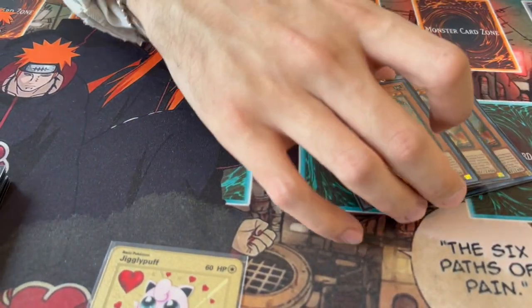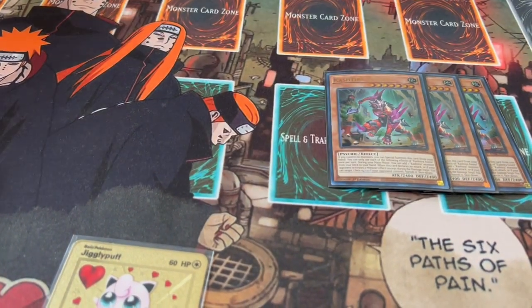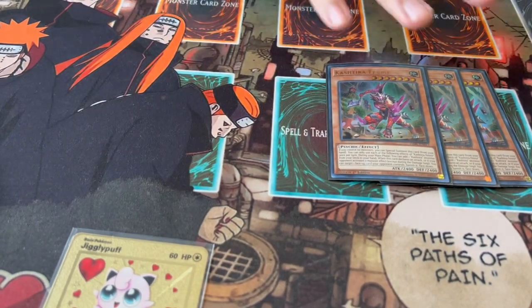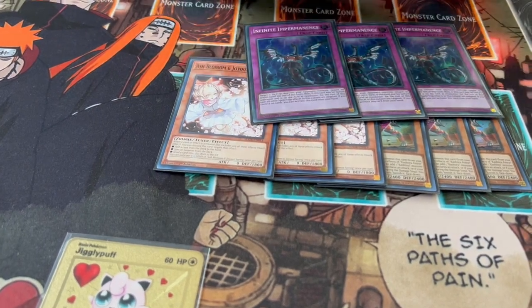We're not playing Trap Trick and all that searchable stuff because we want to be able to play around Evenly, play around hand traps and back row hate. One thing I really like is three Fenrir. Fenrir is really important — the biggest problem with this deck is it doesn't put up enough damage, and Fenrir helps you put up more damage and helps you in the battle phase.